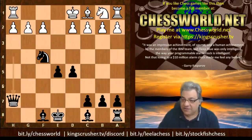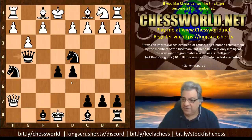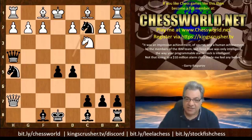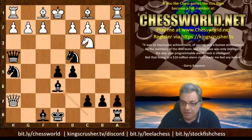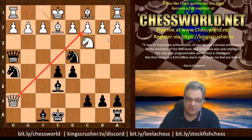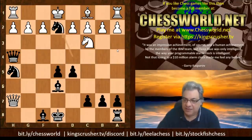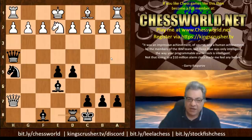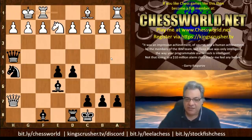Instead of Qg6 check, if Be2, then Nxe2 is even more of a disaster: Nf4 check and you win the queen on h7 - good adverts for the Colorado Gambit. If g3, just play Qg4; if Bg2 then Qe2 checkmate. If Nc3, don't play Nxc2 because the queen's guarding c2 - but you can play Be6. After Be6, if white tries to castle kingside with Be2, the queen's still holding c2, then Nxe2, Nxe2, and if black castles queenside there is a lot of piece activity.